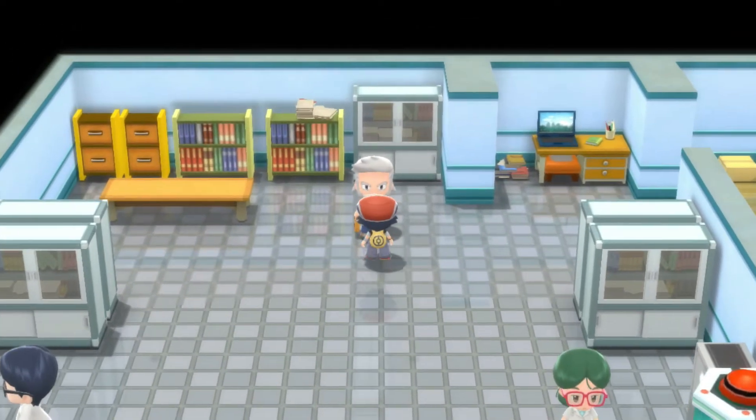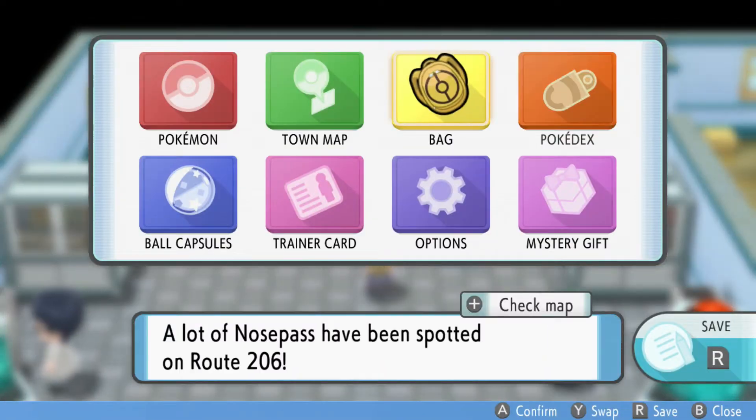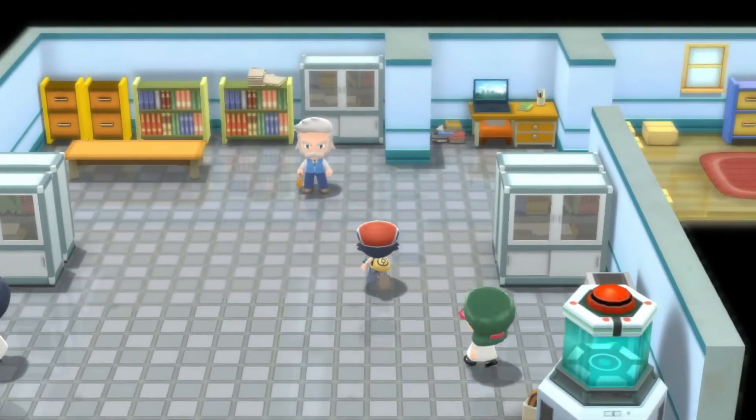Once you have spoken to Rowan after completing the Sinnoh Pokédex, he'll give you the National Dex and I think he gives you the Poké Radar as well, which is another item needed for this method. So once you've got that, you're pretty much set to go.